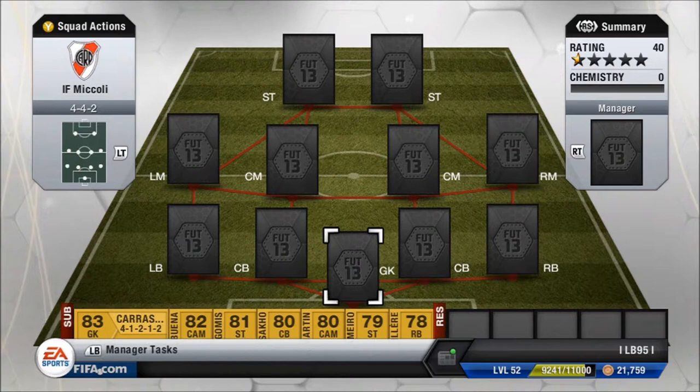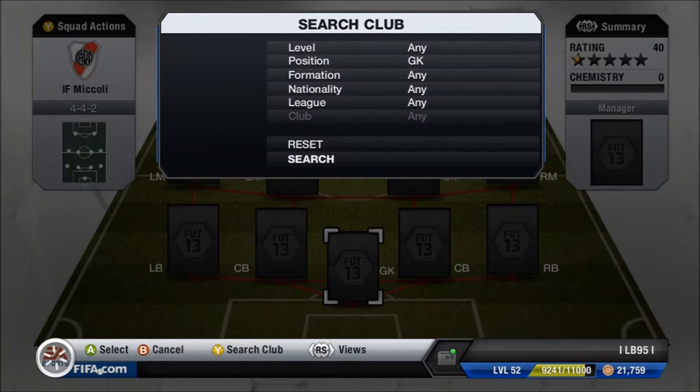What's up guys, it's me FIFAmatic95 and I have a small little squad builder that I wanted to do because a mate of mine kindly lent me one of the players that I've been wanting to get on Ultimate Team for a very long time. You can probably see it if you look around the screen, but I'm not going to give it away. We're going to jump in the squad builder — it's nothing special, it's just a team I put together around this one guy that I just adore in this game.